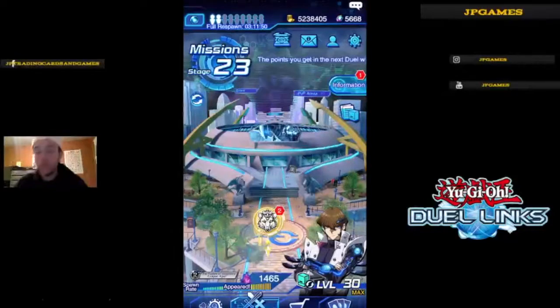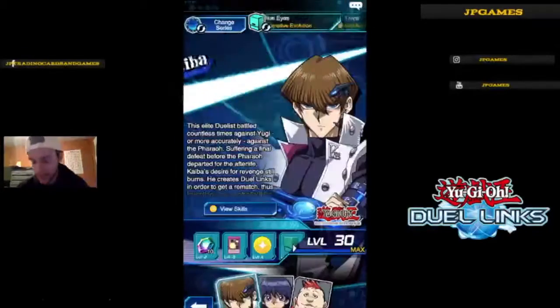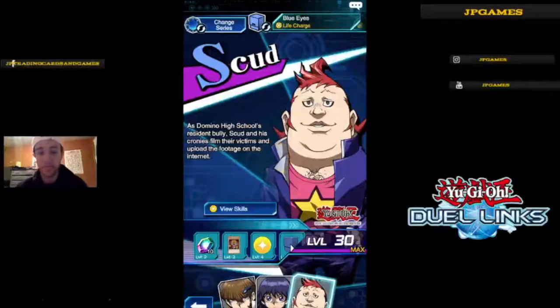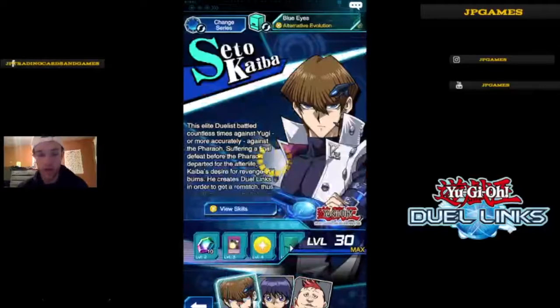As of right now, this duel world only has three characters: Kaiba, Mokuba, and the most pointless character on my list — Scud. Terrible, terrible, terrible. I don't know why he's in the game. Let's go over the Kaiba character first.